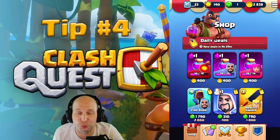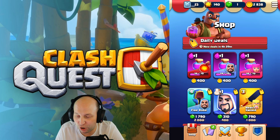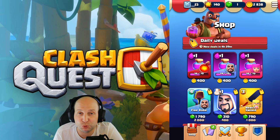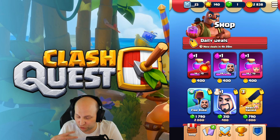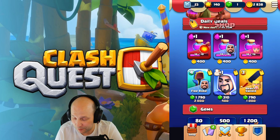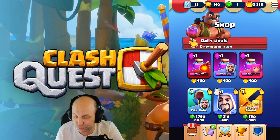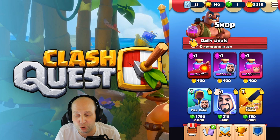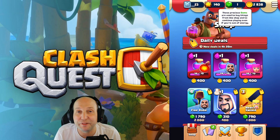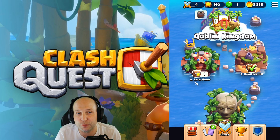Tip number four is really simple — remember to pick up your free rewards in the shop as often as possible. The offers in the shop change frequently, less than 24 hours, and compared to some games it feels like the shop always has something new. It's a great way to get in and get some free stuff — wizard elixir, archer elixir, or another character to play with. The more free stuff you get, the less of these precious gems you're going to need to spend, and the less grinding you'll have to do to get the upgrades you need.